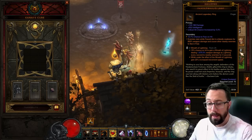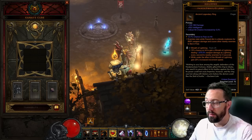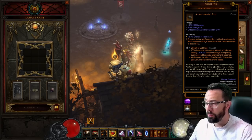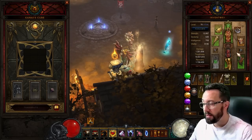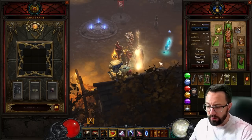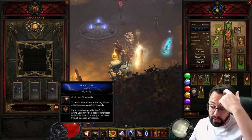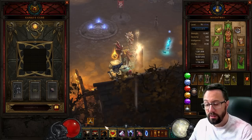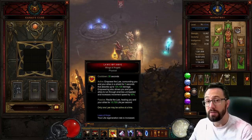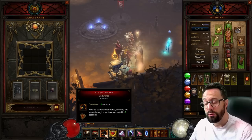Both legendary gems also offer move speed. Boon of the Hoarder gives 30% move speed for two seconds when we pick up gold. Wreath of Lightning also goes off every so often for a bit more move speed - if you instant-melt stuff from far away it doesn't always proc, but there's enough enemies for decent uptime. If you're struggling for damage you can replace this gem with Esoteric, Powerful, Trapped, or a Gizzard gem to make a shield and keep your Squirt's up. We also have Iron Skin - Flash - for move speed on taking a hit, and Laws of Hope Wings of Angels which gives 50% move speed when popped.